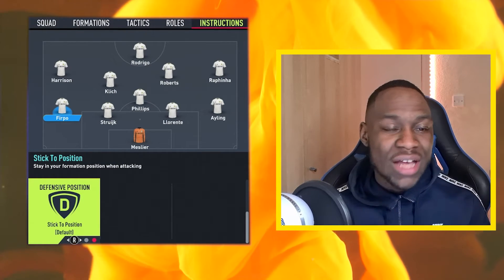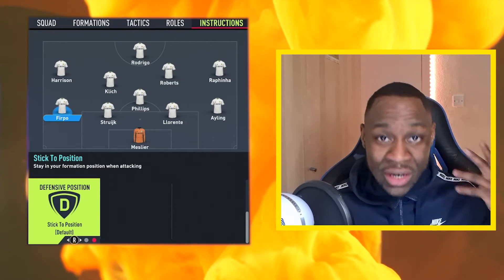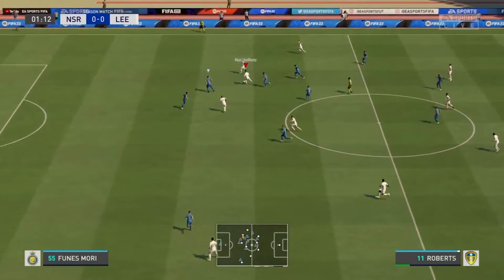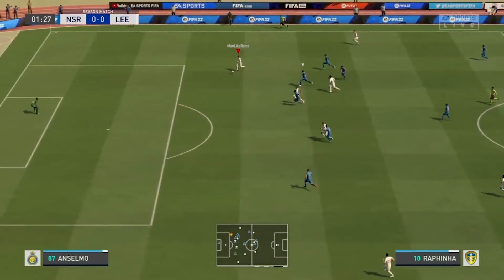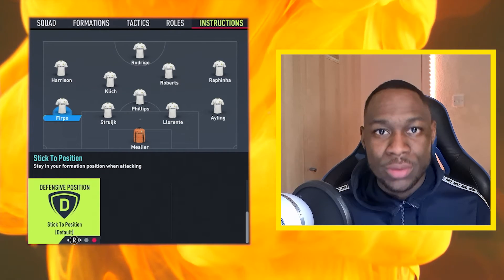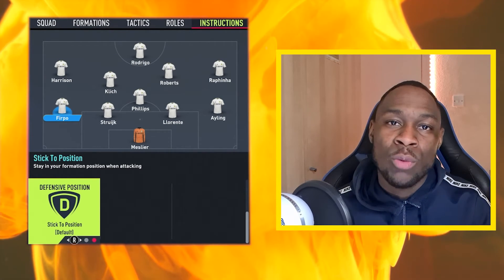Regarding your fullbacks, if you want your right back to be the one that joins the attack, you can do so and have your left back sit. You can also have both fullbacks join the attack, but just be aware that if you lose the ball, your wide spaces will be open. It's completely down to you — you can switch round who decides to attack on what side.